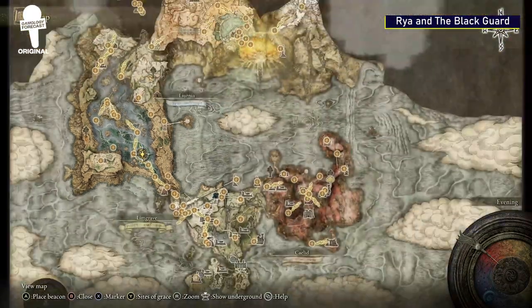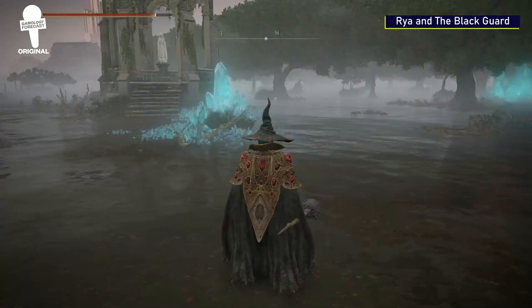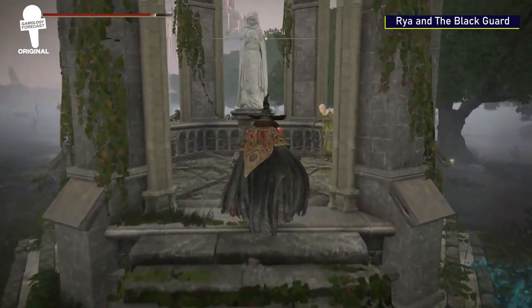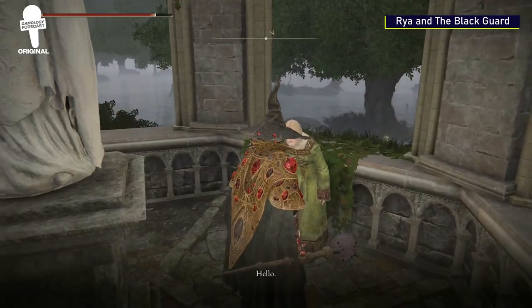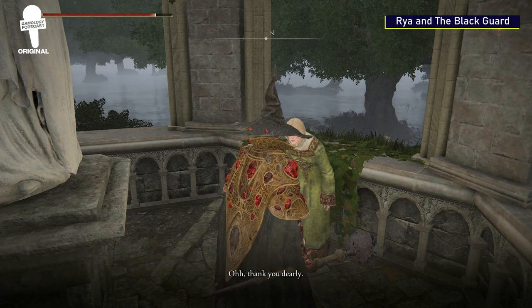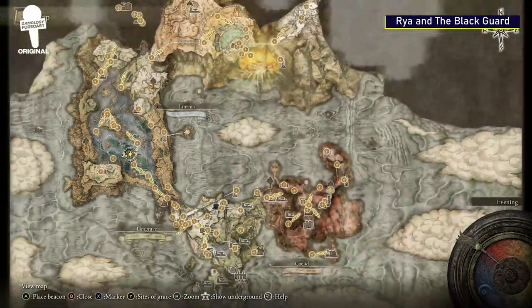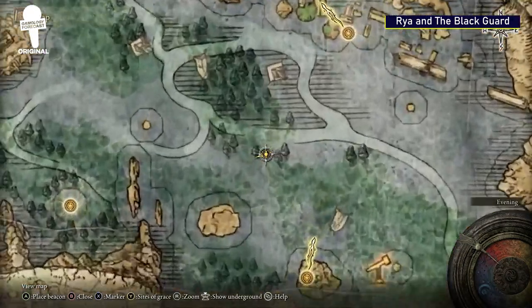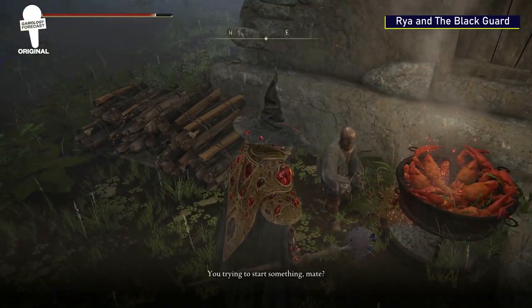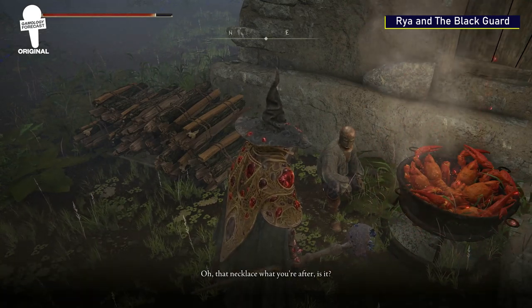Raya and the Blackguard. To find Raya, you'll want to go to this location in Liurnia. Once you're there, you'll see a structure with a statue inside — that's where Raya will be. Have a conversation with her and she'll tell you that she needs a necklace. Then head to the Boilprawn Shack and find a man outside by the grace. Once you begin your conversation with him, you'll realize he may not be so friendly and that you'll need to settle this your own way to get the necklace from him.